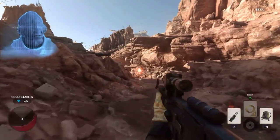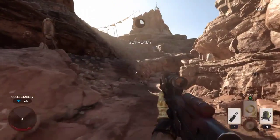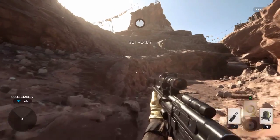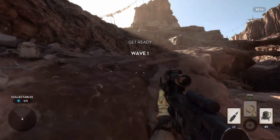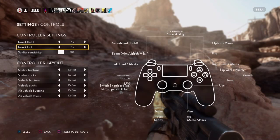So you see the three cards — each one has an action. L1 is to change to my second ability, which was an ion torpedo, mostly for vehicles and shields. Another one was the jetpack, and triangle was for my special.